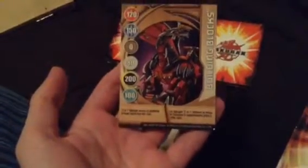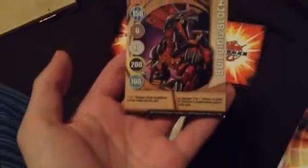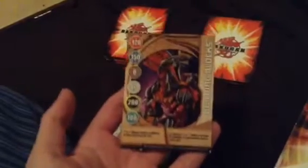Here's an example of a Bronze card — Building Blocks — which says B1 Bakugan receive an additional G-power bonus from this card. I think it's referring to the B1 Bakugan, which are Bakugan like Max's Dragonoid and Max's Helios.